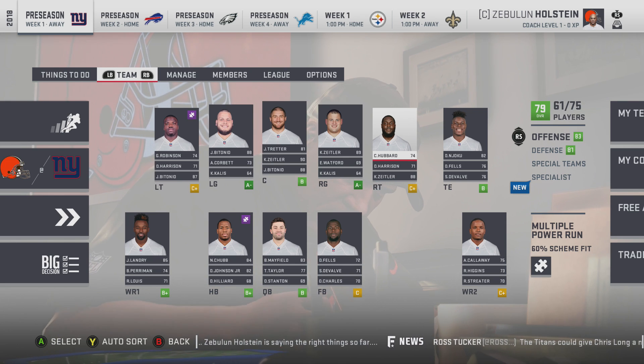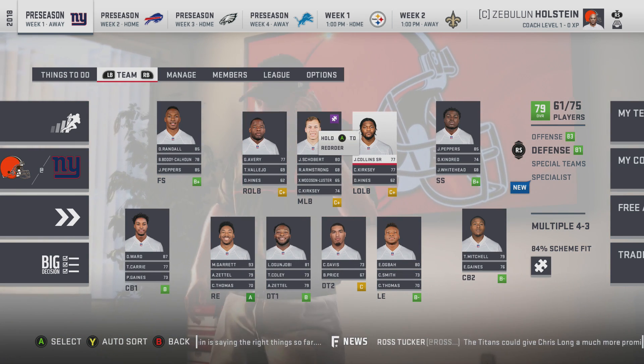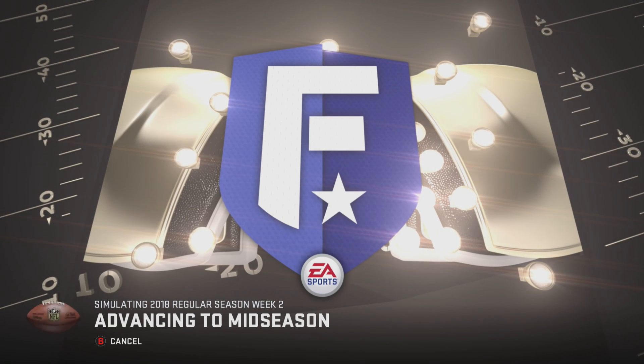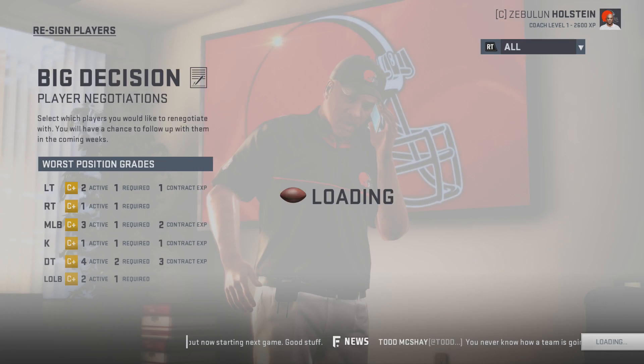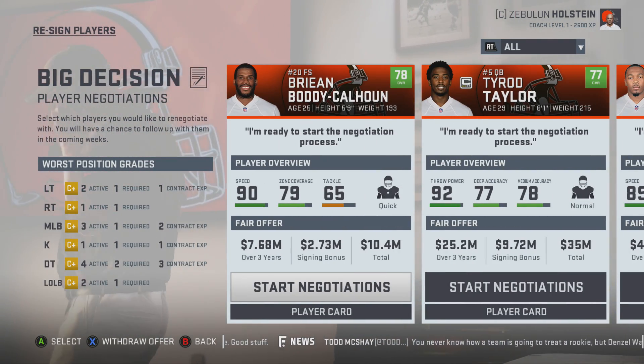There's not a lot of holes on the team, but there are some holes and we're here to fill them. I took Nick Chubb and Ward off the practice squad — they're already great players. I put Callaway and Avery on there. We still had Tyrod Taylor, which is a problem.